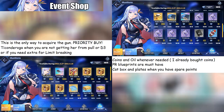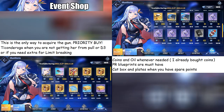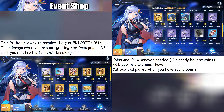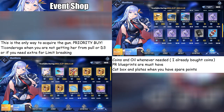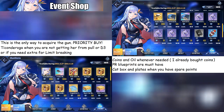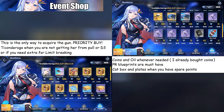For the event shop, prioritize getting the Rainbow Gun because it is not farmable on any maps — this is the only way you can get it. This gun is stronger than the other Rainbow Gun but a little bit slower. Ticonderoga is optional; only buy her if you haven't got her in your daily build and cannot farm D3, especially since she's not rated up in the event pool. Once you already have the event exclusive items, I suggest buying PR blueprints if you're an intermediate or long-time player, and gold gear boxes if you are just starting out.